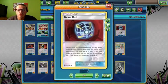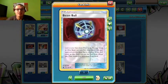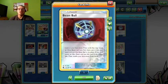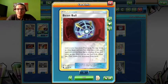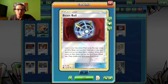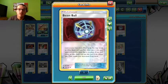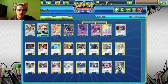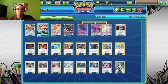Moving on to our trainers, we are running 1 Beast Ball — just in case I prize something vital. I can check my prizes early, see what's there, and grab it. I usually use it to grab a Stakataka if it's prized. We are running 3 Beast Rings because it's easy to load up when your opponent goes down to 4 prizes.